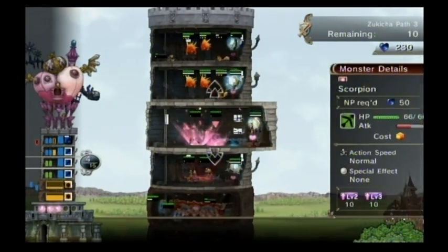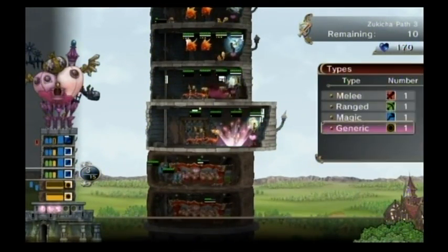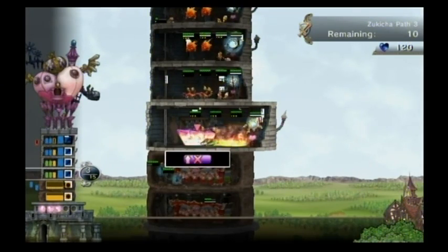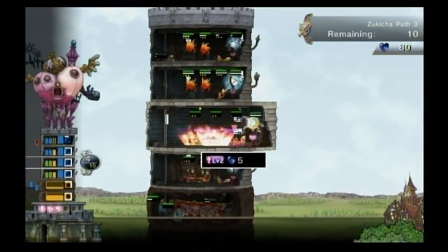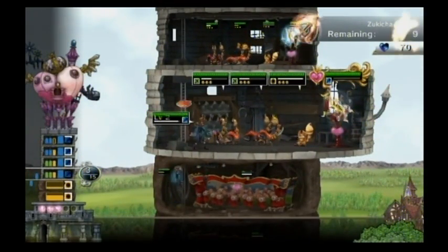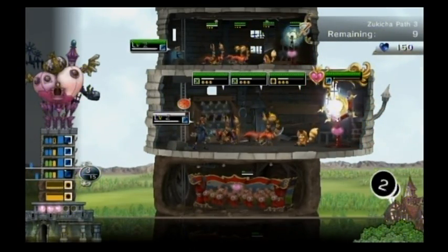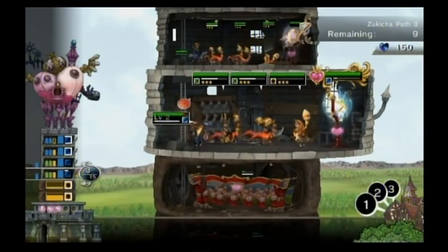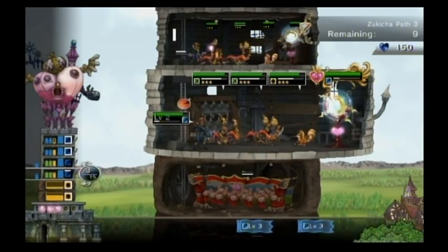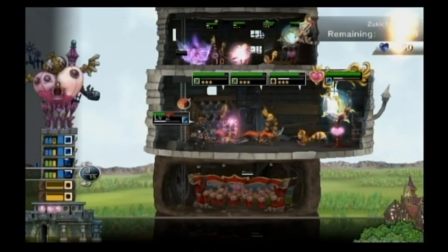I'm still putting them into magic stand floors, because there's more melee in the level than there are mages, so I still think it's worthwhile to have magic stand floors just to do a bit of damage to the melee. The scorpions aren't really ready to attack yet because I didn't build quick enough, but it's not too big of an issue. There's another four floors for the mages to go up, so it's fine — they'll be killed on that floor because they're in the low level.